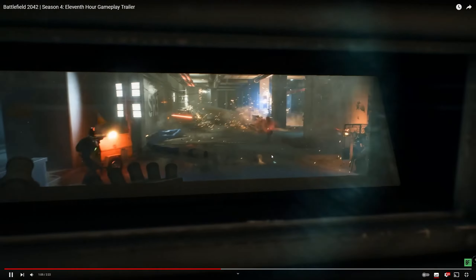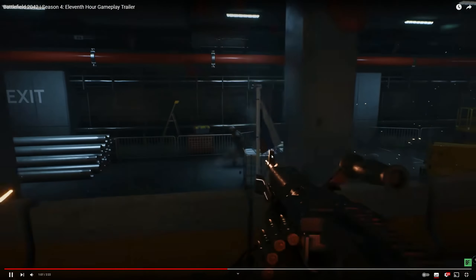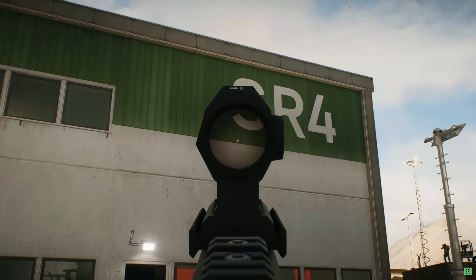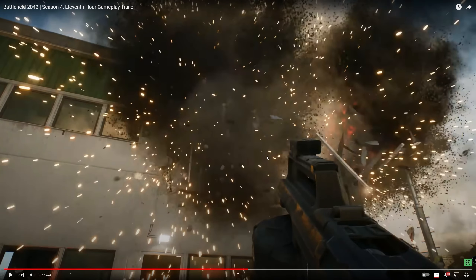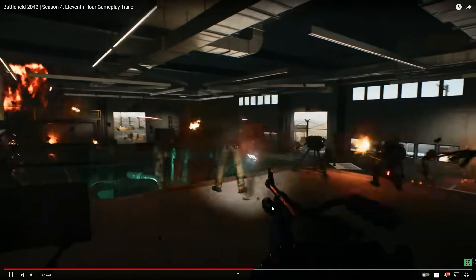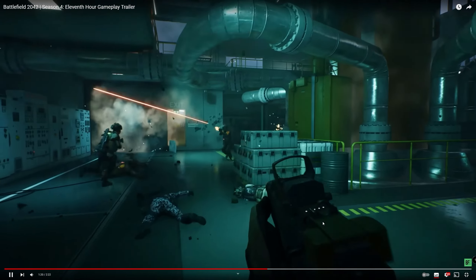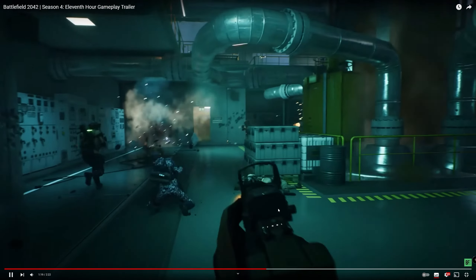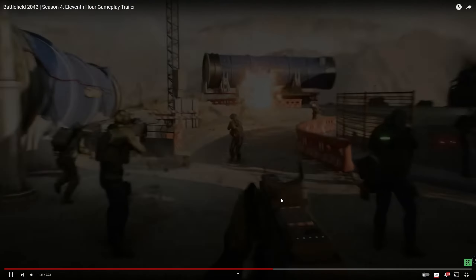Nice to see something changing up the pace as well. Underground action. N16A3, nothing new. That's the SPH Explosive Launcher. That's the new SMG action there. This is a secondary shotgun you can have as well — that thing looks nuts. Nice to have a shotgun as a secondary, but it seems like it can be overpowered as hell.